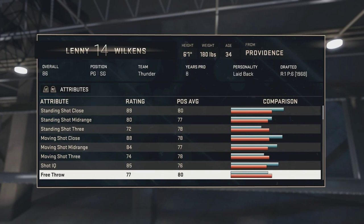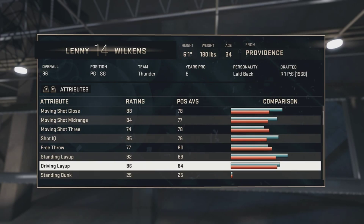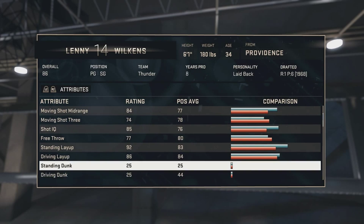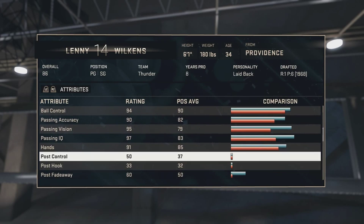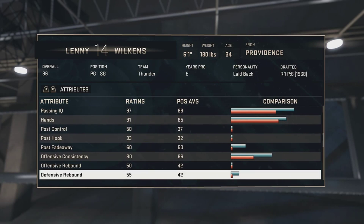His offensive stats look above average overall. Standing layup is 92 — pretty good for a point guard or someone who's 6'1". Driving layup is 86. Standing dunk and driving dunk are both 25, so you're not expected to dunk with him. Ball control is 94, passing accuracy 90, passing vision 95, passing IQ 97 — his passing stats look really good. Hands is 91.